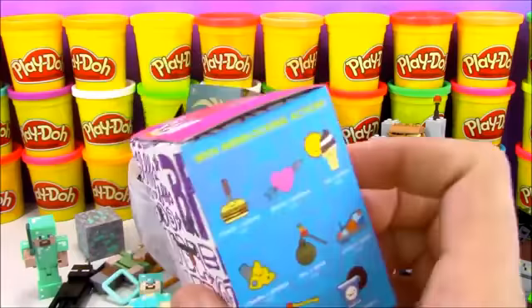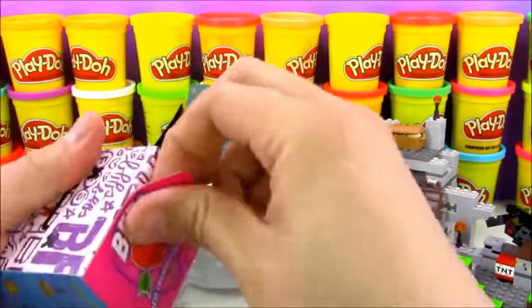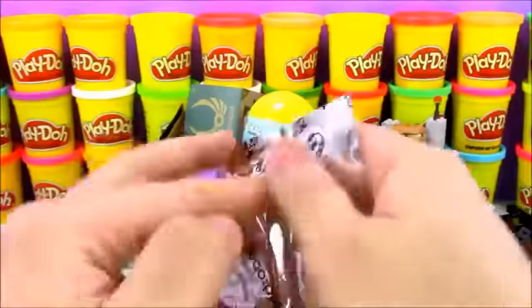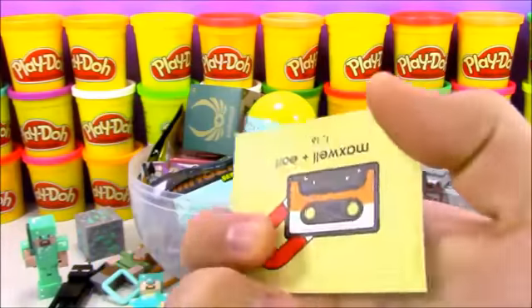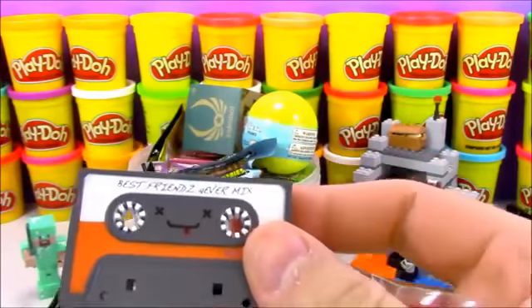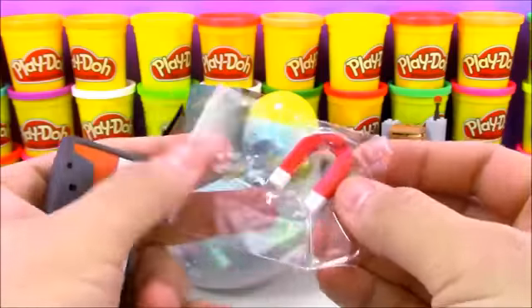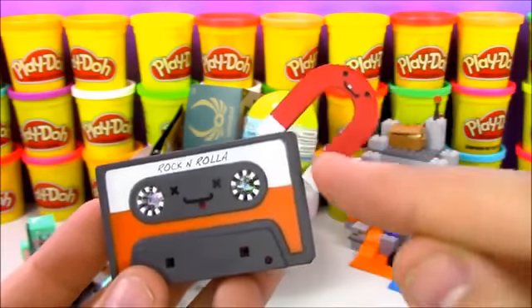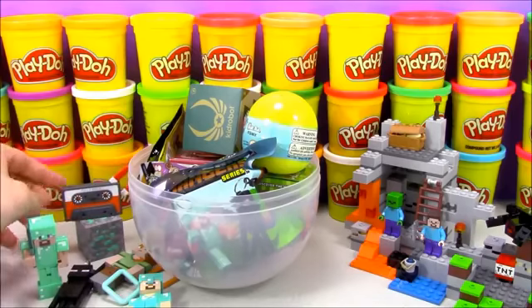Next up we have BFF blind boxes. A lot of you have been requesting more BFFs — these are really hard to find but I found a few more, and I'm going to do a BFF surprise egg really soon. Let's see what BFF we get. The card says 'You Can't Erase True Love' — it's Maxwell plus Earl, one out of 16. Earl is a magnet and Maxwell is a tape cassette, with 'Best Friends Forever Mix' and 'Rock and Rolla.' Cassette tapes were what we used for music before CDs. And what happens when you put a magnet close to a cassette tape? It erases the songs — that's why they're Best Friends Forever.